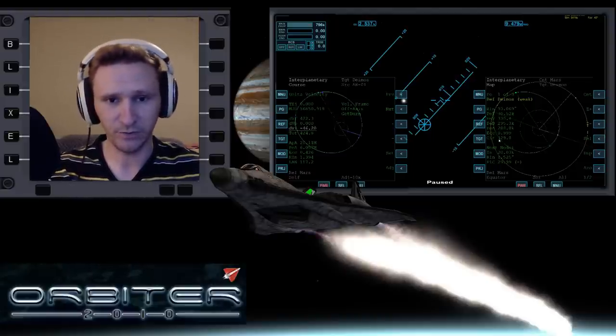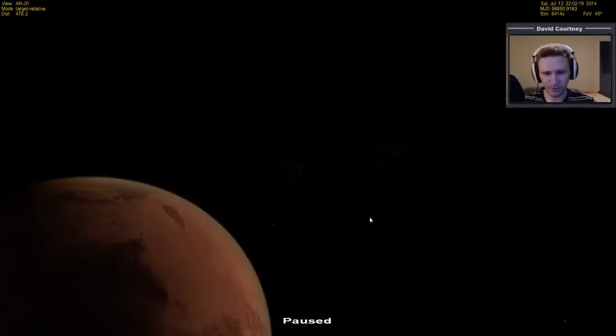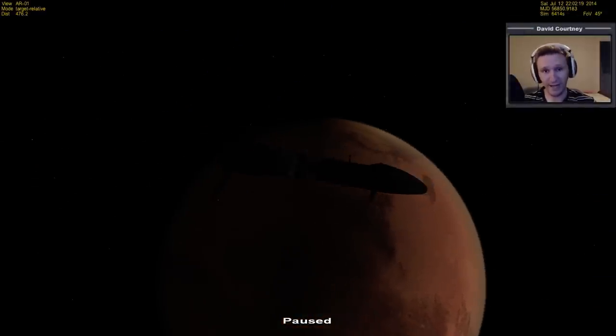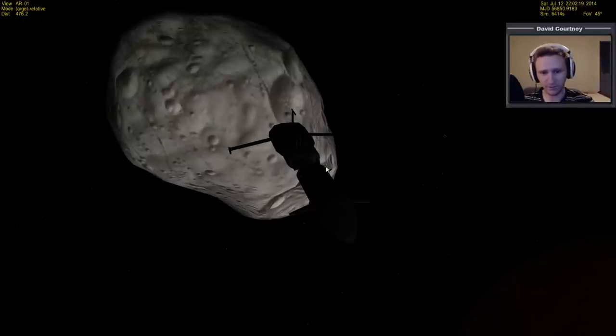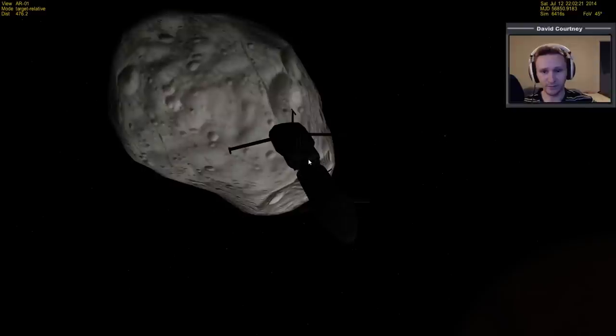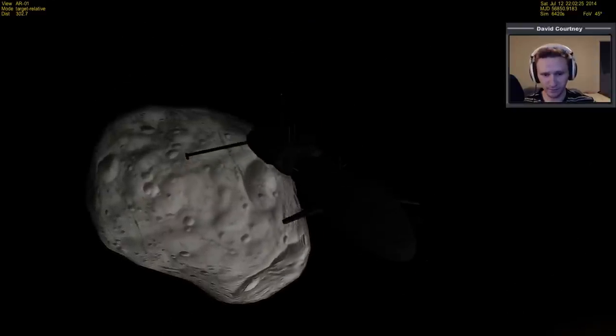Let's go ahead and switch camera views. If we take a look outside you can see that we really haven't gone anywhere since the last video because I hit pause right after. Let me go ahead and unpause — and there you can see us drifting away from Phobos relatively quickly in the very cool Aero Freighter.